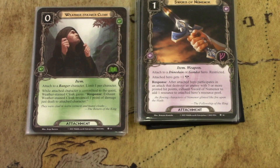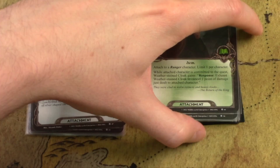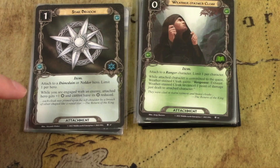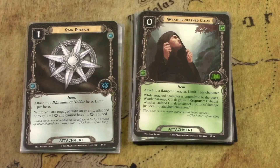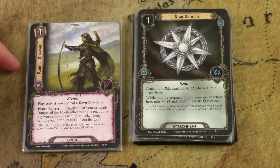Weatherstain Cloak is a situational card — it depends on the quest. Some quests have treacheries or enemies that deal direct damage during the questing phase, and this protects you during that phase. It's for ranger characters only, so you can use it in trap decks or Dunedain decks since most are ranger-traited. Star Brooch is also very situational — there are not many quests that reduce your willpower, so this protects against those effects. It's just situational based on the quest.